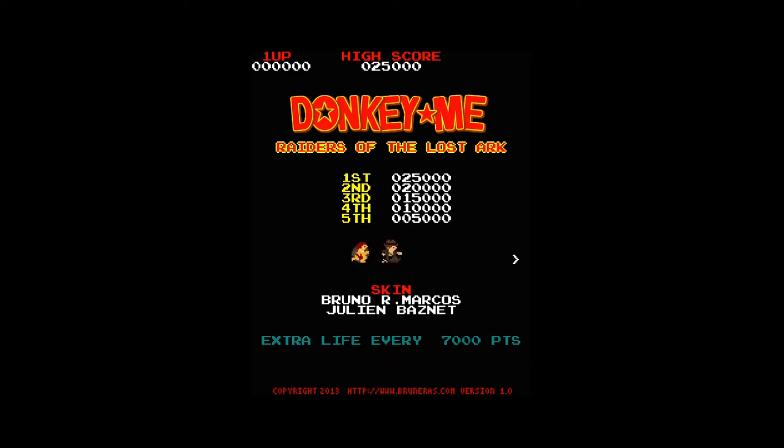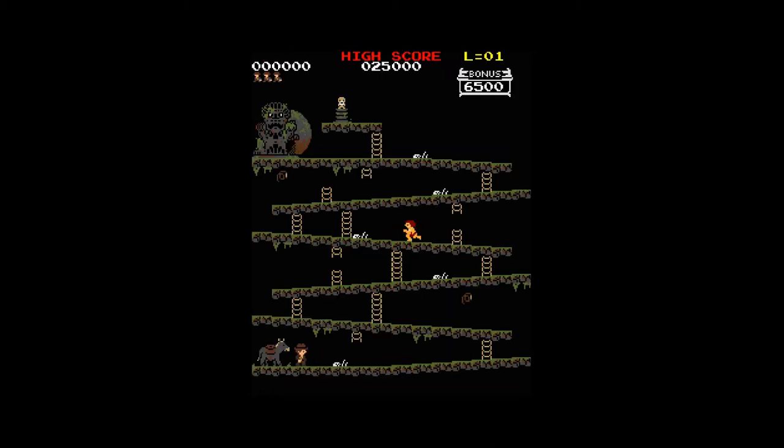Right, here we go. Bang the A button. Oh, look at that straight away - what a skin! And the hammer has been turned into his whip, but that works pretty well. Oh, it's a bad guy! Bloody hell, I had no choice there. I was done for.